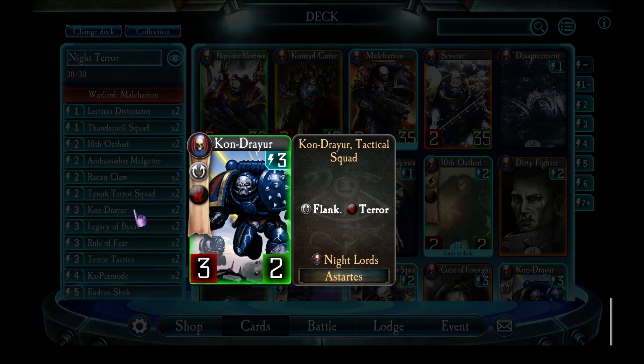Similarly for Condrayer - Condrayer does come with flank built in, but they do have terror, which means when Malkarian buffs them they can become pretty nasty too. I can drop them on the board and use them to instantly kill anything with less than five attack - assuming I buff them with Malkarian - and five or less health. So they become pretty nasty.